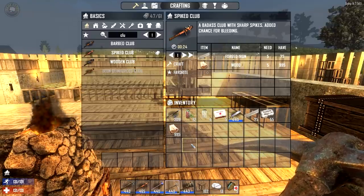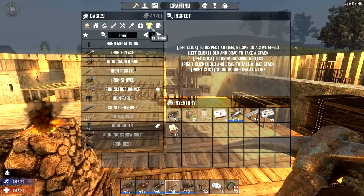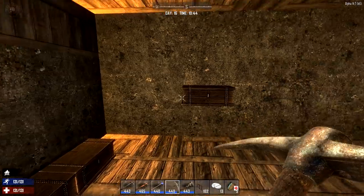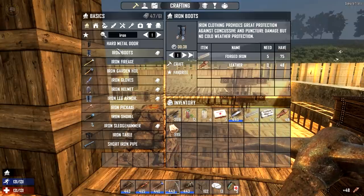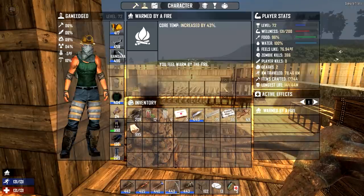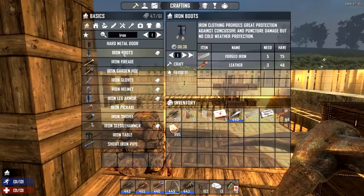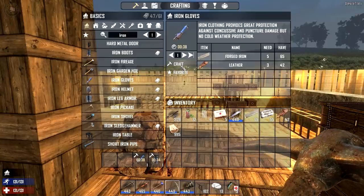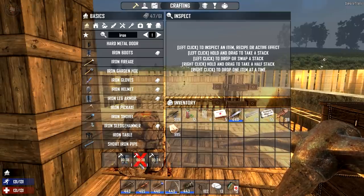We got ourselves a spike club — that's perfect. Our arrow crossbow should be pretty good and last us a bit longer. I want to build some iron armor — we've got tons of leather and tons of stuff. I wonder if I could do better than what we have — only way to know is by crafting it. We're going to do legs for now, that's a good start.